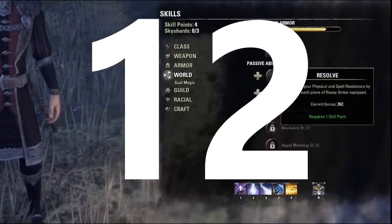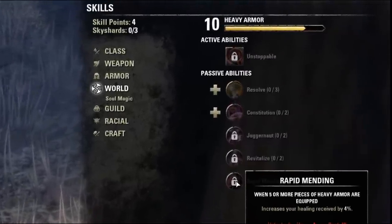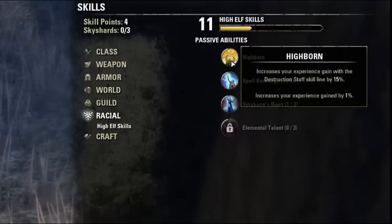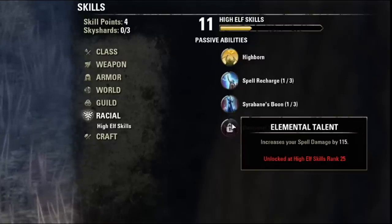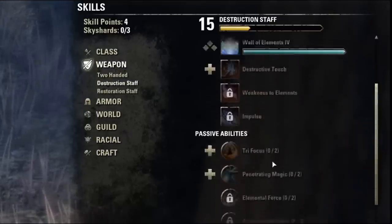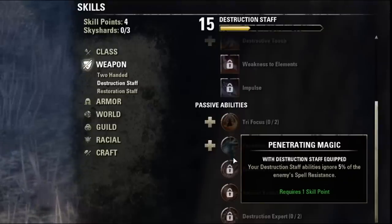Tip twelve: unlock your passives. Each skill line has a set of passive abilities — some more useful than others. The most useful ones reduce the cost of abilities or increase the amount of damage you deal, so prioritize those. They make the game much easier to play as you level, and a ten percent damage increase becomes significant the further you progress.